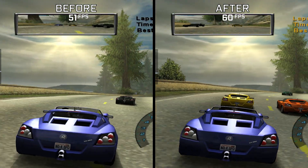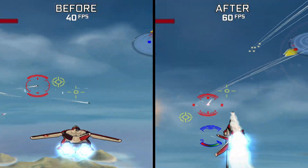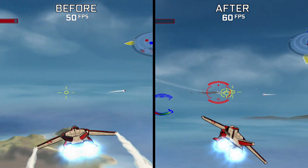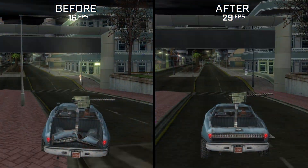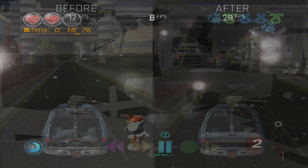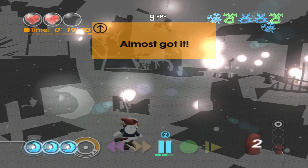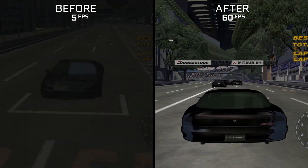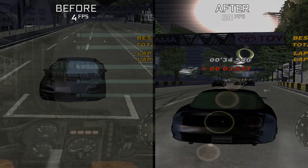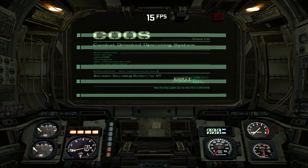In addition to all of these improvements, CXBX Reloaded also got a pretty solid bump to performance by optimizing the vertex stream cache for partial buffer access. Quite a few titles including Need for Speed Hot Pursuit 2, Robotech: Battle Cry, and Roadkill are running substantially better than before thanks to this optimization. Blinx: The Time Sweeper is also now in-game but far from playable, and some further vertex cache improvements gave Group S Challenge a pretty substantial boost to performance as well.